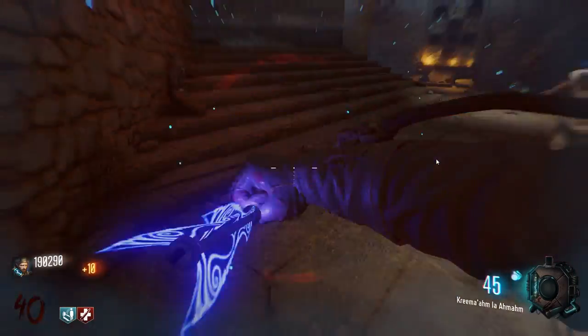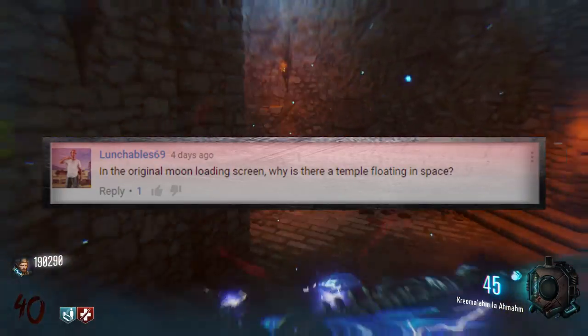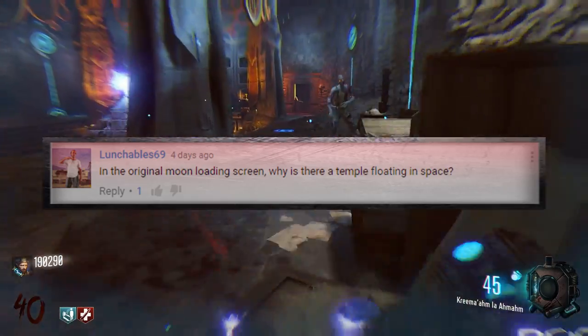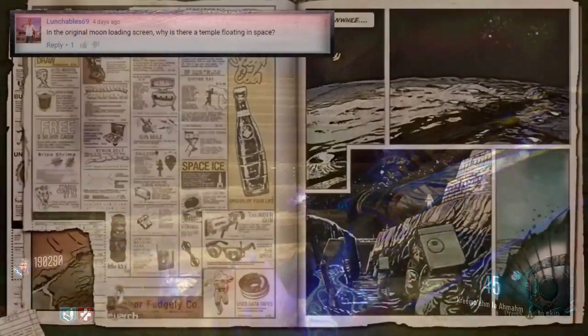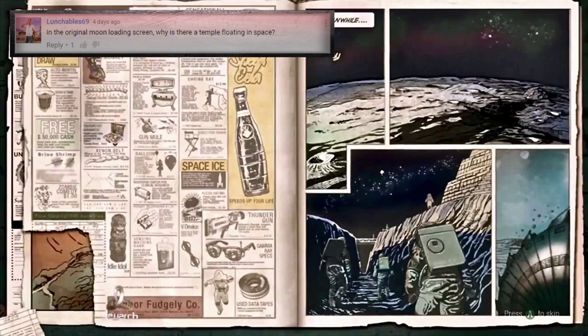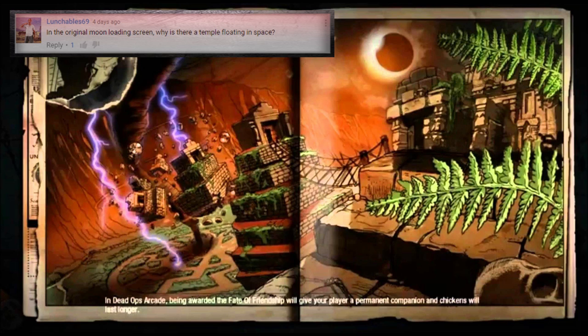Moving on, we have a question from Lunchable69 who asks: in the original Moon loading screen, why is there a temple floating off into space? If you look at the original Moon loading screen in the top left corner, you can see a pyramid floating off into space — or at least what appears to be a pyramid. You'll also notice there is a pyramid in the foreground of the image where our astronauts are walking. This is most likely a reference to the events depicted in the Shangri-La loading screen.